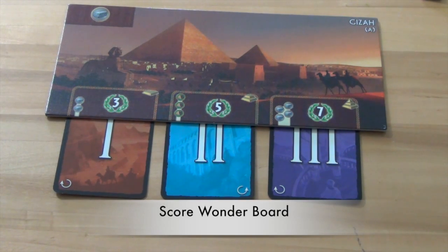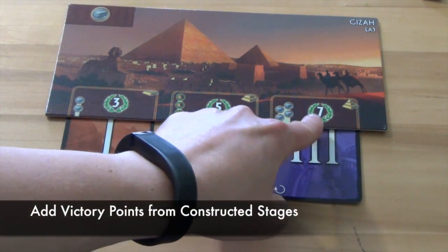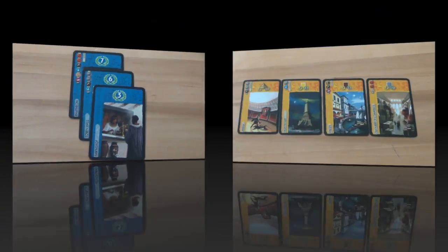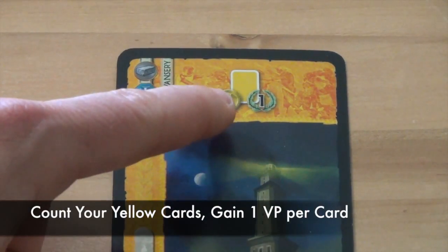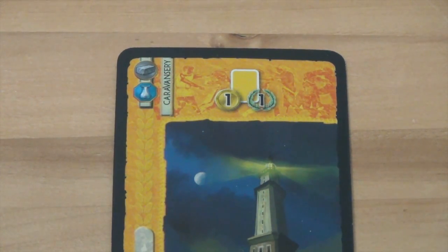Next, players score points from their wonder board — if they constructed any stages with victory point symbols, they gain that amount of points. After that, they score their civilian structures, which are the points shown on blue cards. Next, players score points for their commercial structures, the yellow cards they built. For a card with a yellow card count symbol, a player counts all yellow cards in their area and gains 1 victory point per yellow card, including the scoring card itself.